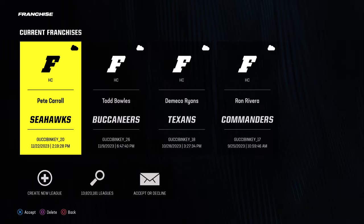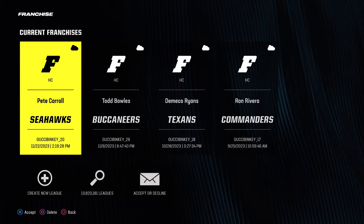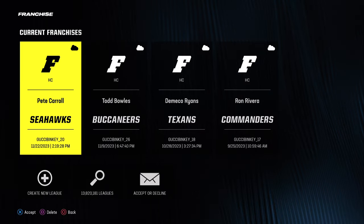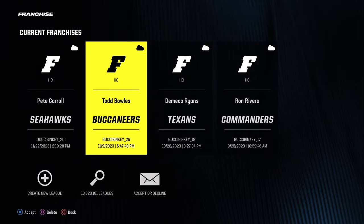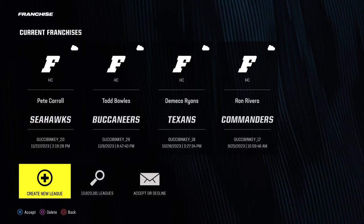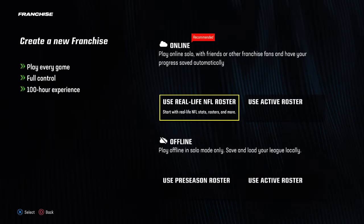In this video I'm going to show you how to do a fantasy draft in Madden 24, and also how to go along the draft — what players to draft and what rounds to target them. To start off, obviously you go to the franchise feature. I have a few current franchises going — the Bucks, Seahawks, and Commanders are all my fantasy drafts. You go to create new league.